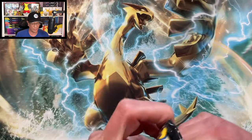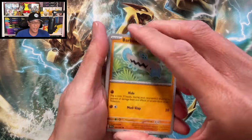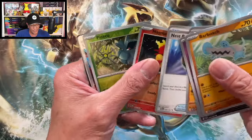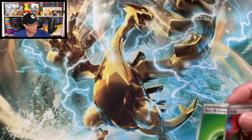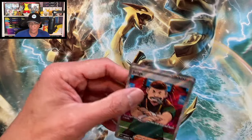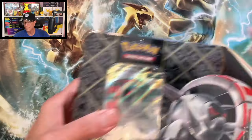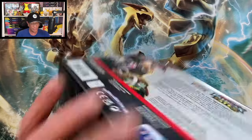Let's keep on pulling those big hitters. I do have my lucky hat, guys, wearing it today for an SIR hit. Oh — Judge! Wow, okay. It's not a Paldean Fates opening without pulling the Judge full art trainer. There you go — not too shabby!